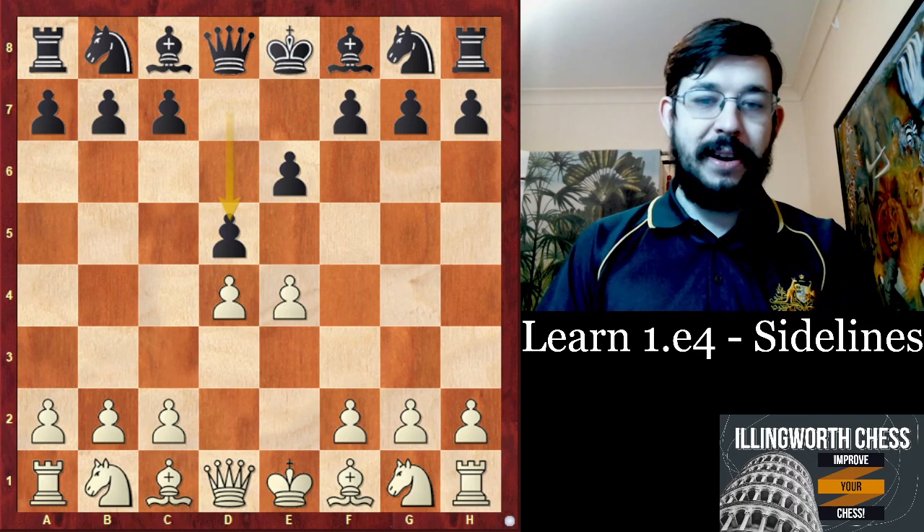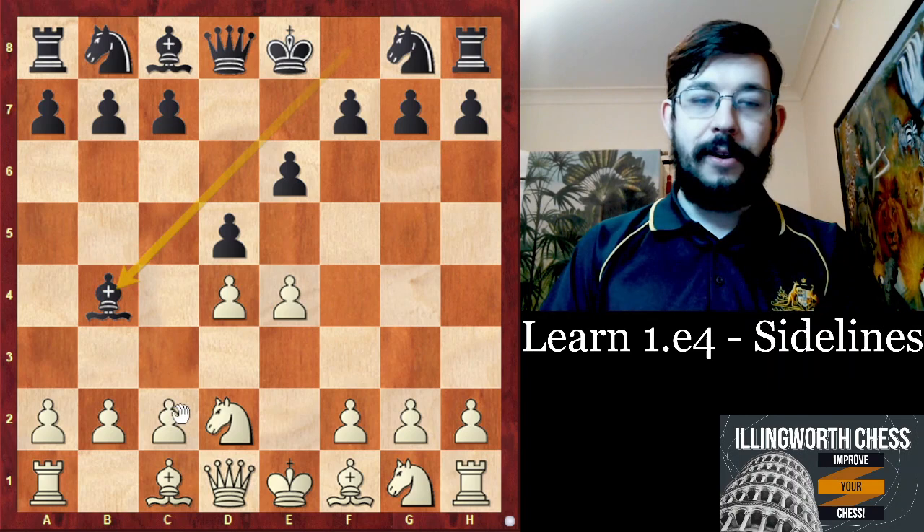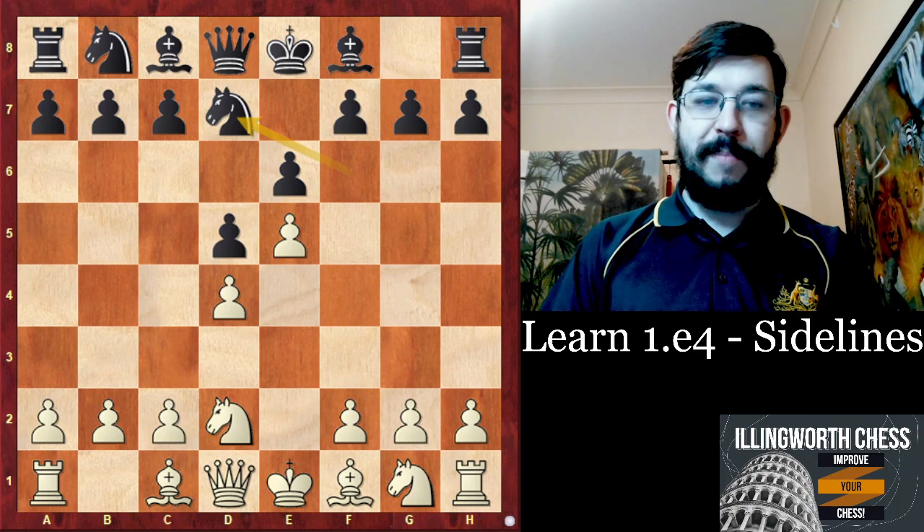There is also the approach that Fedorchuk played with Knight to D2, and if you find these lines like Knight F3 and Bishop B4 annoying, then that is why I would probably recommend it to you. The point is that obviously Bishop B4 is kind of silly when White can just go C3 and kick the Bishop. But if they go Knight to F6, this is also not as good compared to the version with Knight C3, I think.